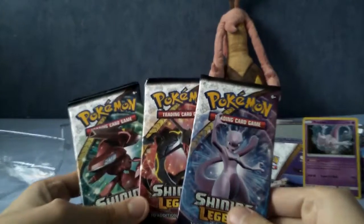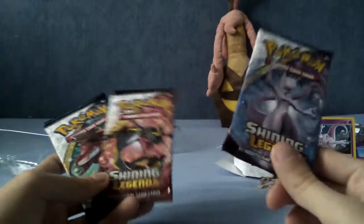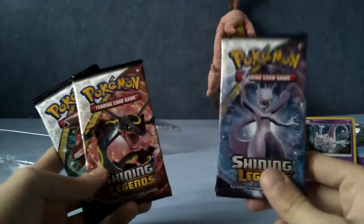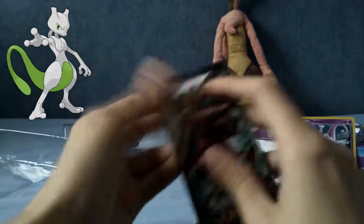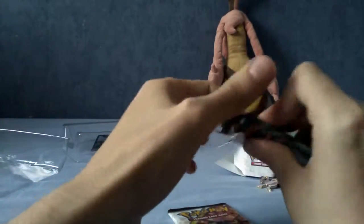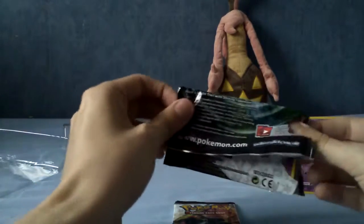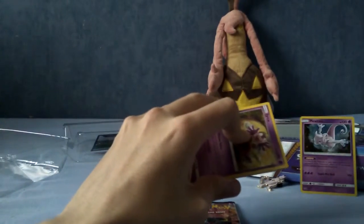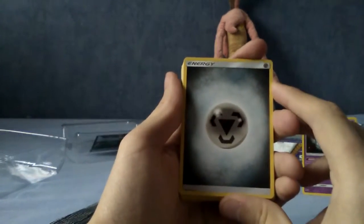I'm back and I have all three packs here. We have the Shiny Genesect, Shiny Rayquaza, and the regular Mewtwo. I've never actually worked out why Mewtwo is just regular and the rest are the Shiny versions. Although Shiny Mewtwo actually doesn't look as good, I think, personally — there's a weird sickly green colour thing going on. I'm going to open up this Genesect pack. I believe it's four to the front, much like Sun and Moon, which means we get an Energy card in each pack too. We begin with a Metal Energy.